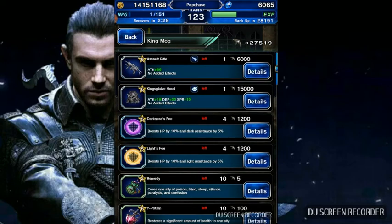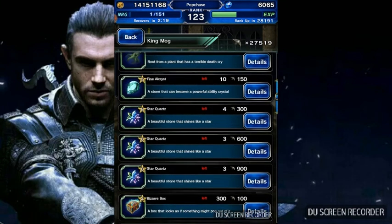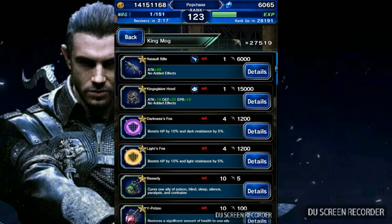Anyway, if you haven't done the Ayaka Shore event, I encourage you to do it right away. It's really easy to get those six-star awakening materials and pure crests. I already got everything there.